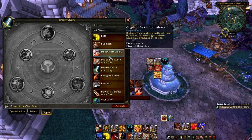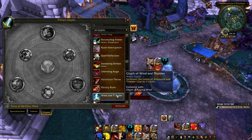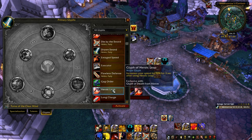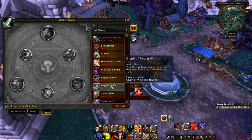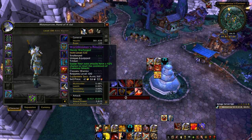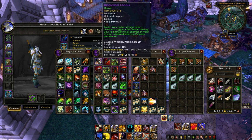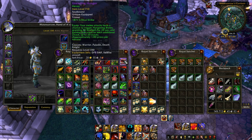Glyph-wise, you can use Glyph of Bull Rush, or Wind and Thunder, or Raging Blow. You probably want to keep Hamstring and Unending Rage. I would probably sacrifice World Breaker's and go for Unending Hunger and the Fell Cleave trinket. I don't have the Felburn trinket yet, but I would use Felburn over the other option.